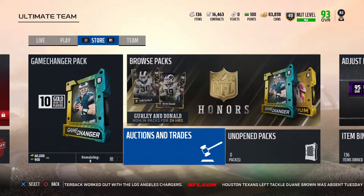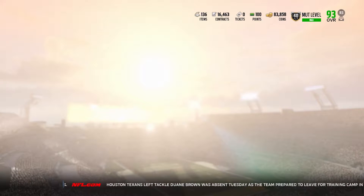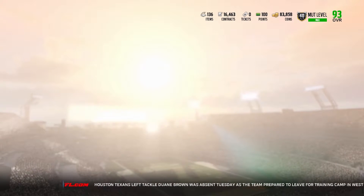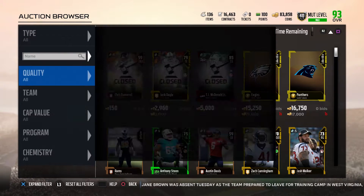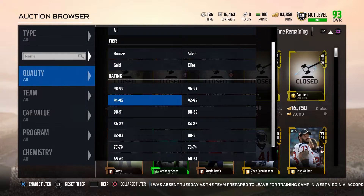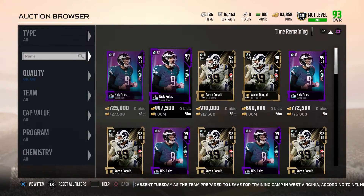What is up, you guys, this is Mr. Clutcher back again with another Madden 18 Ultimate Team video. Today we got new Todd Gurley and new Aaron Donald. Let's hop on the auction block and check these guys out. We obviously know that Aaron Donald is a beast, and I have a feeling Todd Gurley's card is gonna be really good too.